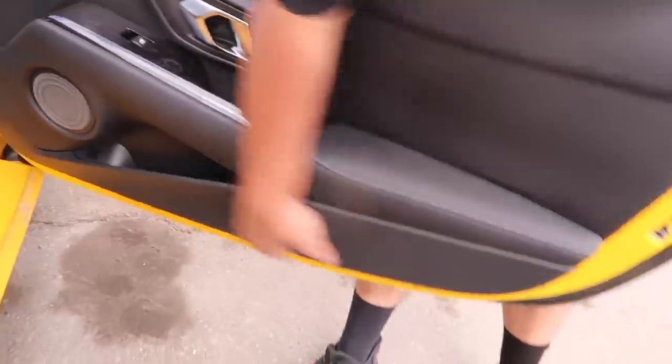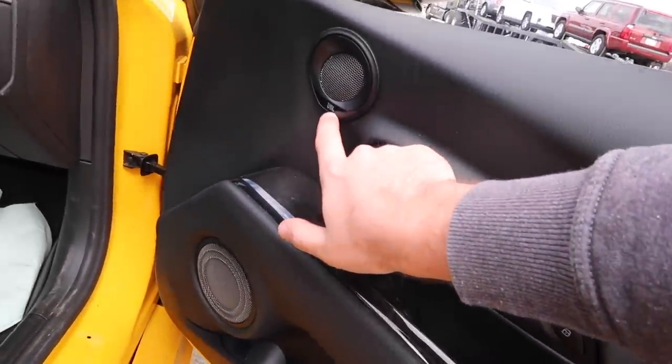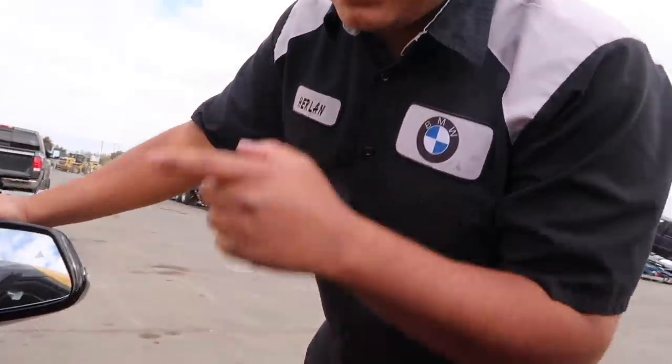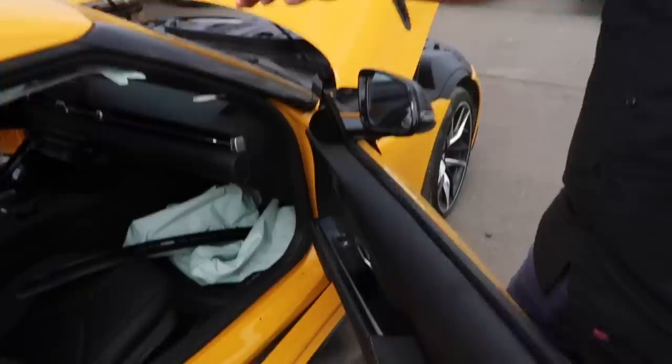The door panel looks good. It has a reusable filter — that's money. It has an upgraded JBL sound system. Toyota likes to do JBL, while BMW does Harman Kardon. This is the premium sound system. Carbon trim throughout the interior. This so far looks really good — you could honestly get in and drive it home.